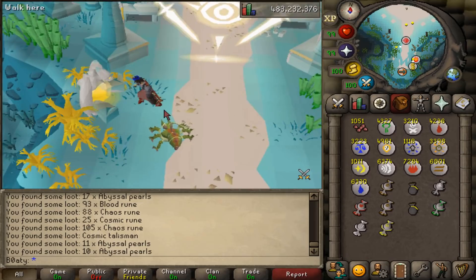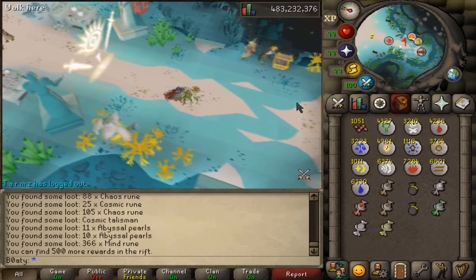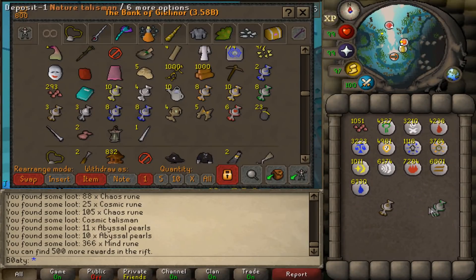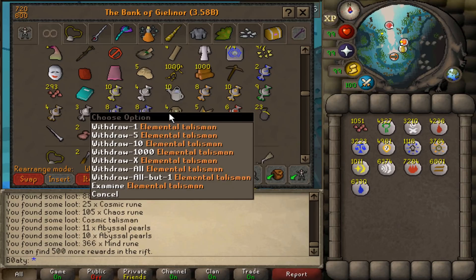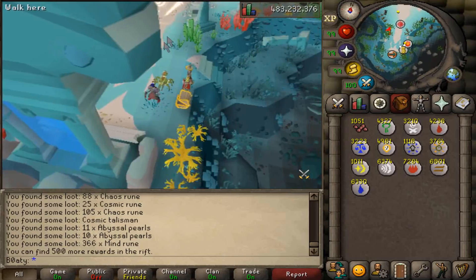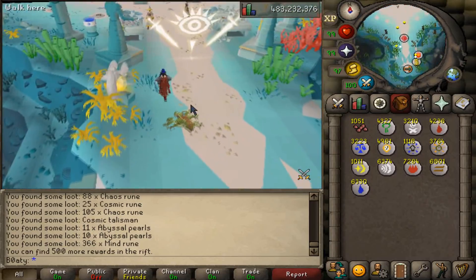It's about two more to the halfway mark — there we go, 500 rewards. I'm not going to bank the runes, but a good idea of what we've got so far: five Catalytic Talismans, four Elementals, 23 Intricate Pouches, the Needle and Lantern, some random talismans, and apparently 10 watering cans. These pearls I obtained beforehand. Let's do the second half.